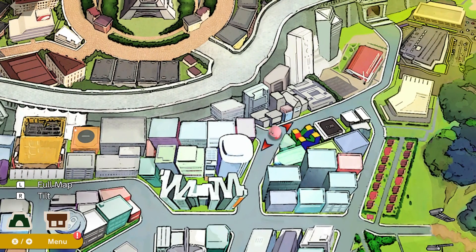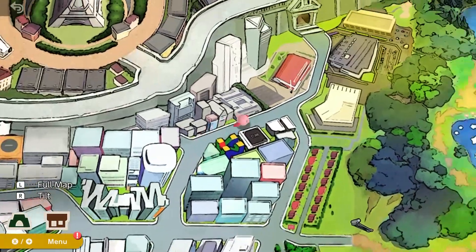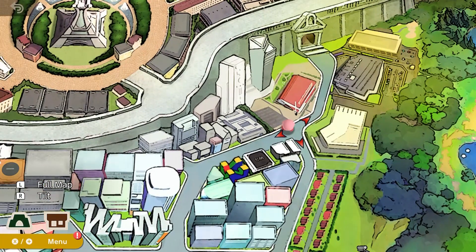And then we have the Game Boy, which is just facing the wall with no game inserted — it kind of looks like a building. We have the Wii remote standing up right here in front of us. At this point you should be able to see it — it's one of the two tall towers, the white one on the left.